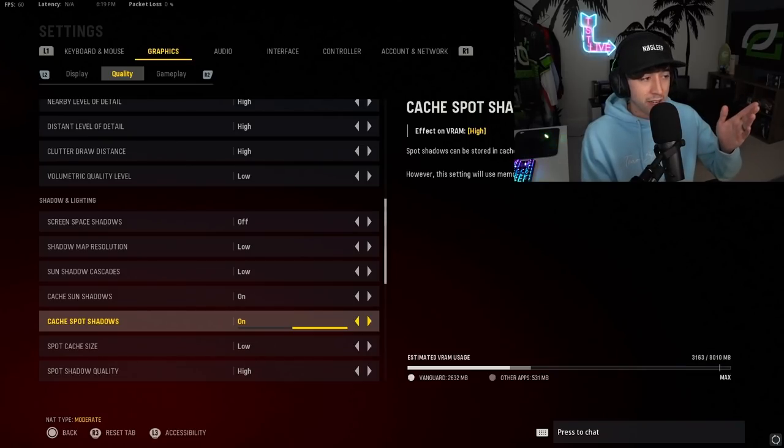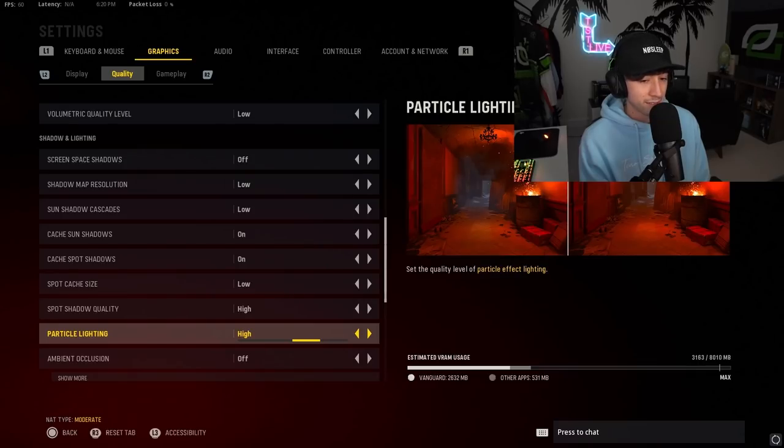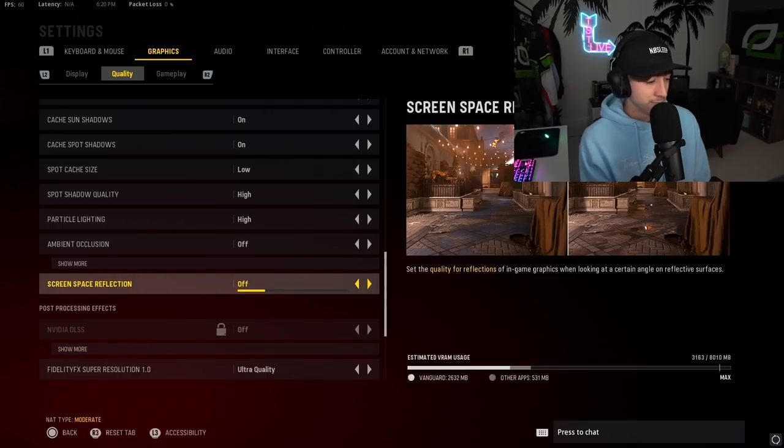Side note — you'll see an option to import all your settings from Warzone. If you want a solid base to start with and you like your Warzone settings, go ahead and import them and go from there. I definitely try to juice all the frames I can in Warzone, but sometimes I'd rather see better in Vanguard — I don't need 230 frames. Back to the cache — both caches on, spot cache size on low, spot shadow quality high, particle lighting high. With the lighting of snowflakes and embers and stuff like that, just put those on high — it's easier to see. Ambient occlusion: I messed with this a decent amount and didn't notice much of a difference. It makes shadows and corners darker, which wasn't necessarily a good thing, so I left ambient occlusion off. Screen space reflection — this is like puddles and car windows, it's just extra taxing on your VRAM and you don't really need it. Screen space off.